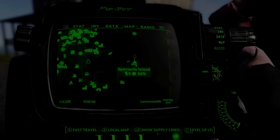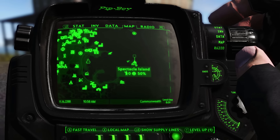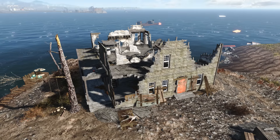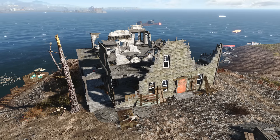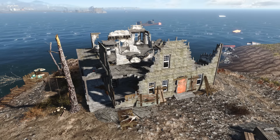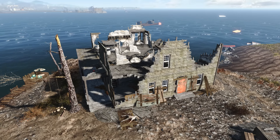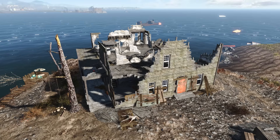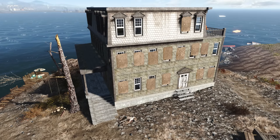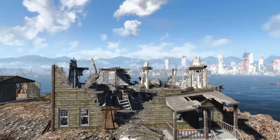If you don't like quiet countryside living, check out the Jamaica Plain settlement. I personally don't understand why this was chosen as a settlement to begin with — it's pretty small and there are so many obstacles that building here is a challenge. This mod now reconstructs the shell of the building that once was, and once it's all put back together you actually get a pretty decent size living area. The best thing about this mod is the boarded-up building out back — it now gets a makeover and has a door, and that door opens up into a whole new house which doubles the living area of the settlement.